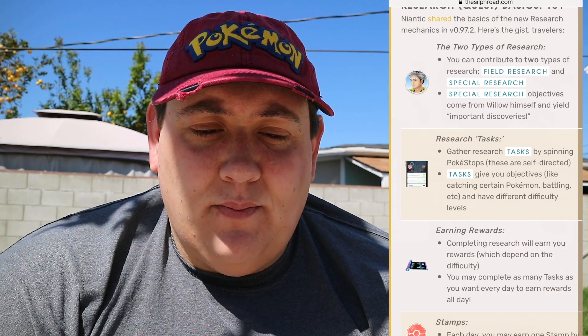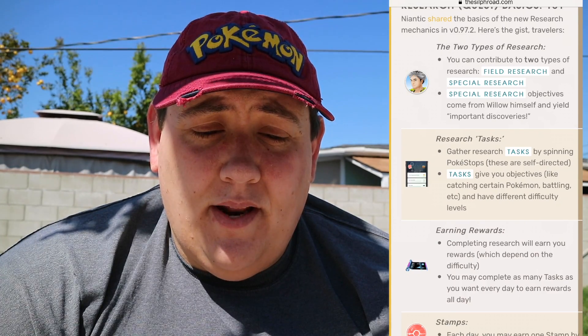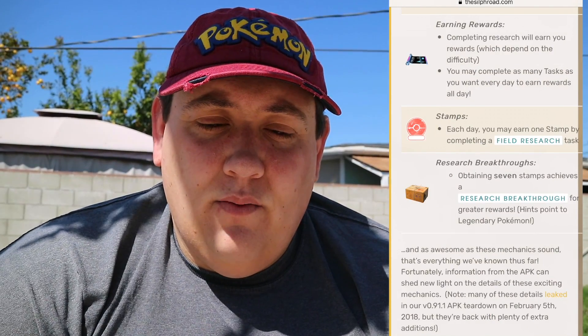Research quest basics: there are two types of research you can contribute to — field research and special research. Special research objectives come from Willow himself and yield important discoveries. Research tasks are gathered by spinning PokéStops; these are self-directed tasks that give you objectives like catching certain Pokemon, battling, etc., and have different difficulty levels. This will give us something to do pretty much every day.